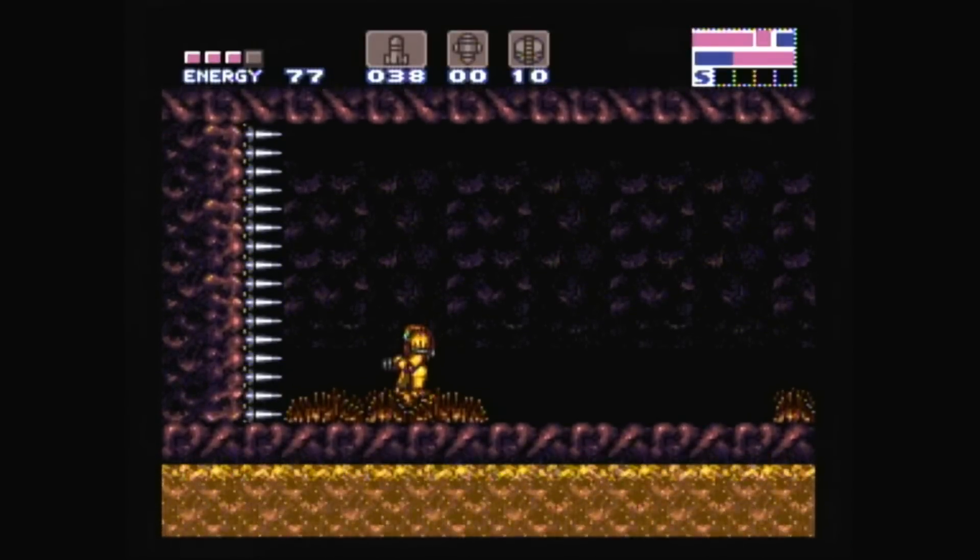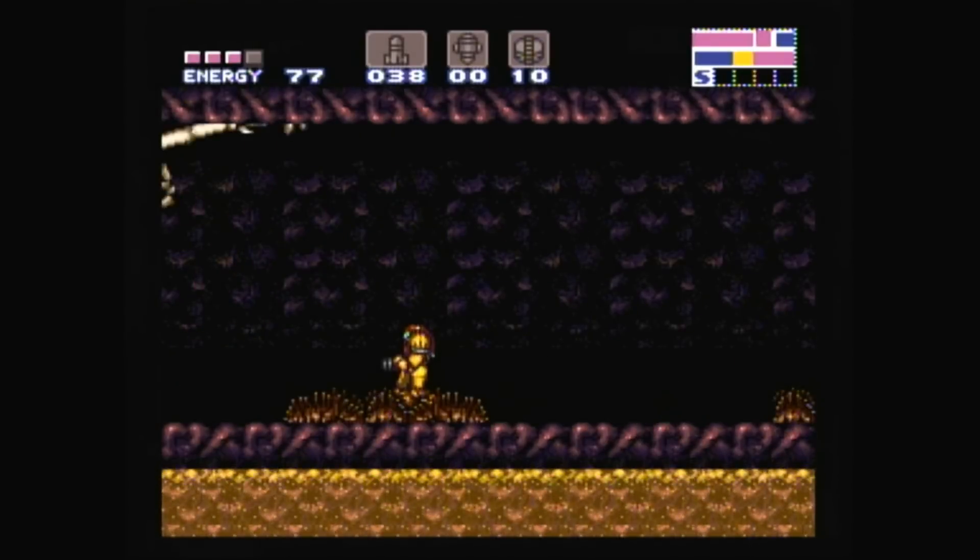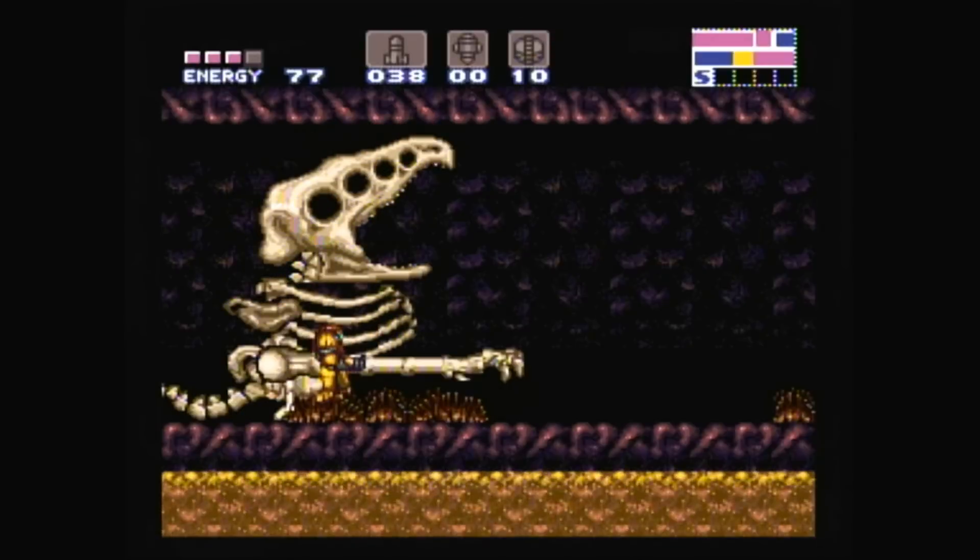Krokemeyer also has a phase 2 where his skeleton freaks out and gives you a bunch of power-ups. Skeletons are awesome.